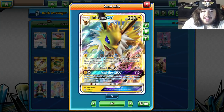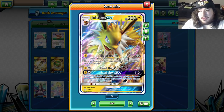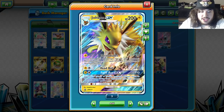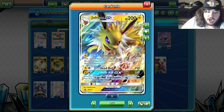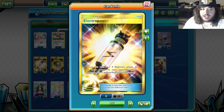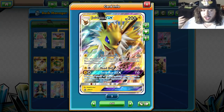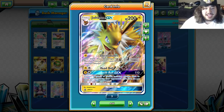Jolteon is a 200 HP Pokémon. It has the attack Electro Bullet — 30 damage and 30 damage to one of your opponent's benched Pokémon. We've seen this on Buzzwole and Landorus. Then we have Head Bolt, which does 110 damage. With just two energies you have a 200 HP monster. 110 may not seem like a lot, but with a Choice Band you do 140, and then with an Electro Power you do 170 damage.